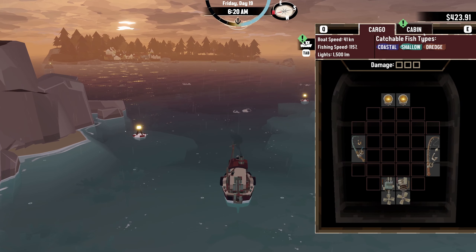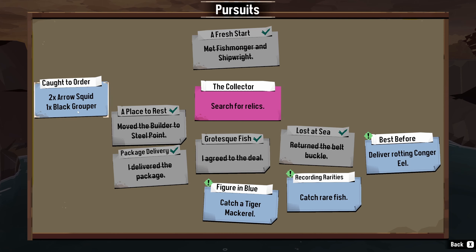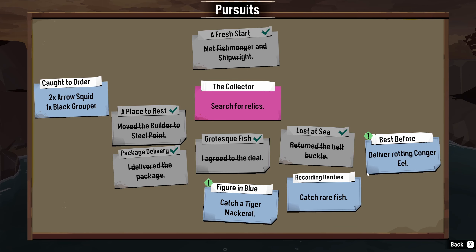We will check our log here. Pursuits: still gotta find the grouper, catch a tiger mackerel. Don't recall this one — catch a rare fish. Right, right. And then deliver rotting conjure eel.